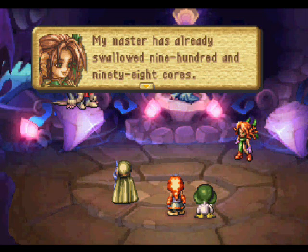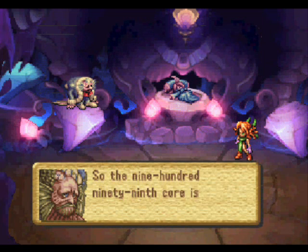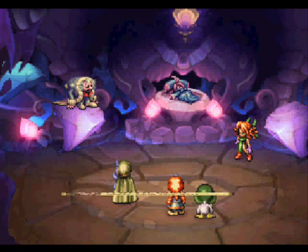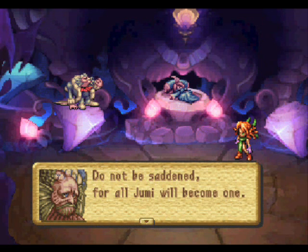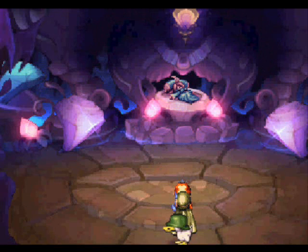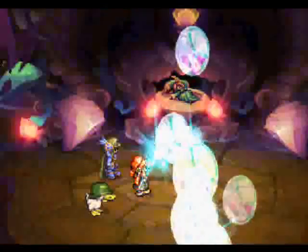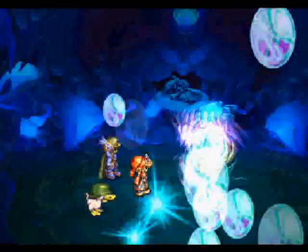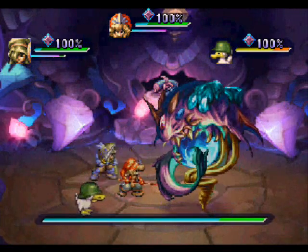My master has already swallowed 999 cores. It takes a thousand cores to save Florina. So the 999th core is — let me guess — me? Oh, Pearl. Do not be saddened, for all Jumai will become one. Well, that's good. So let me guess — we're gonna have to fight that guy. I wonder if his name will be Lord of Jewels 999.